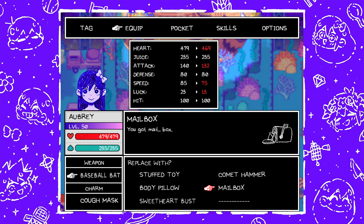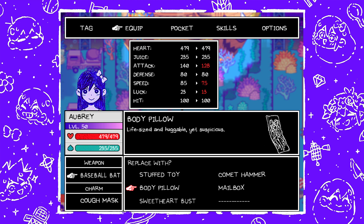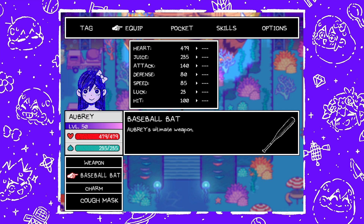The Mailbox is next, found in a Watermelon Item Box after the Green Teleporter in Humphrey — that's where you go west into the Teleporter area with a bomb and everything. And finally, the one I have equipped right now: Baseball Bat, Aubrey's Ultimate Weapon. This is from an Abbey Tentacle where the stuffed toy was. This is indeed Aubrey's best weapon — no reason to equip any other weapon once you have this.